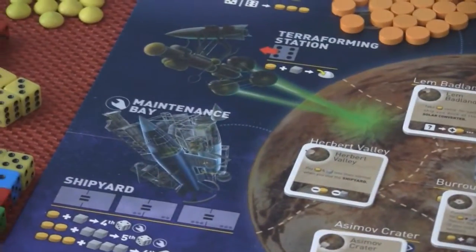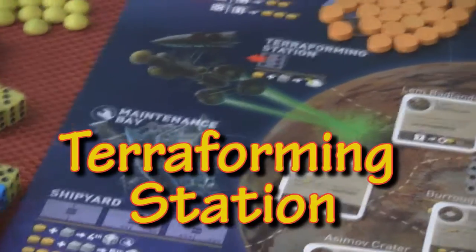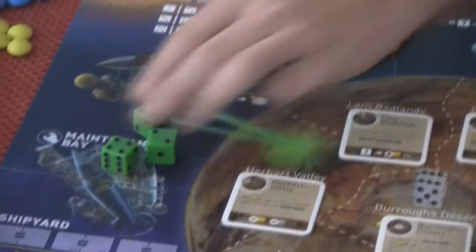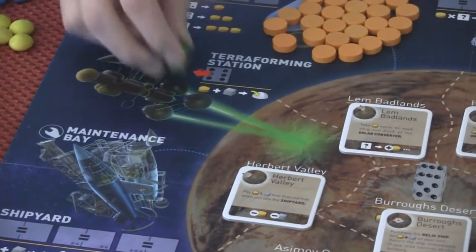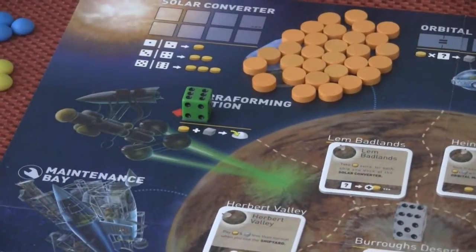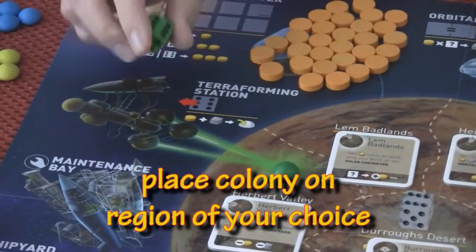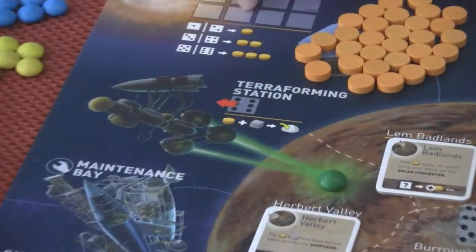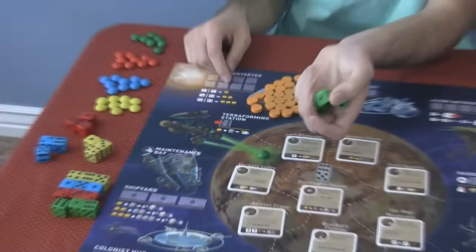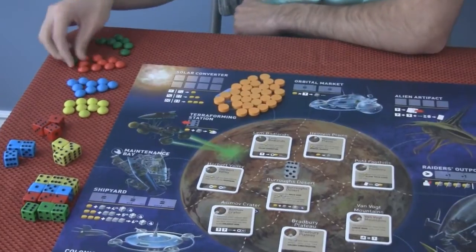Terraforming is like quick, easy colonies, except you need more than three dice — if you only have three dice you cannot use a terraforming station. If you roll a six, you can put it there, pay the cost, and immediately place a colony on the planet. But the catch is that die is now out until you buy it back, so you can never go below three dice — you're sacrificing a six.